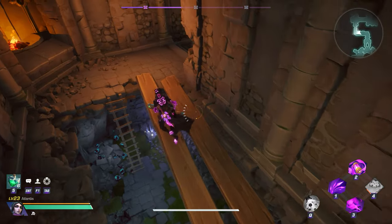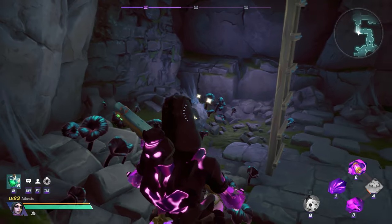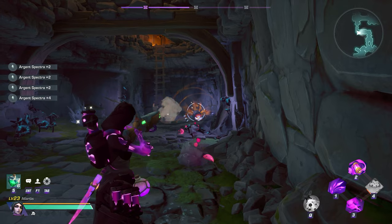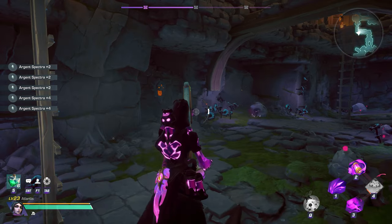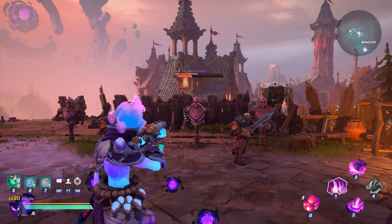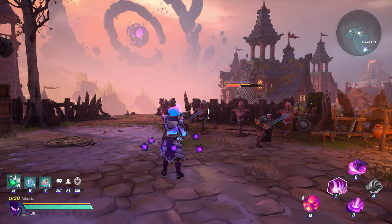An added bonus to using Marksman weapons, besides the range of combat, is the ability to shoot spectra nodes to harvest them. This is small but a quality of life perk nonetheless. Next, let's look at the available weapons and their weapon abilities, beginning with the two shotgun subclass weapons.